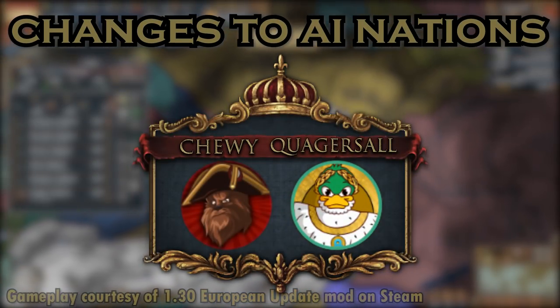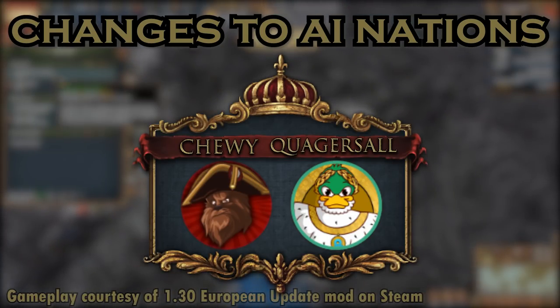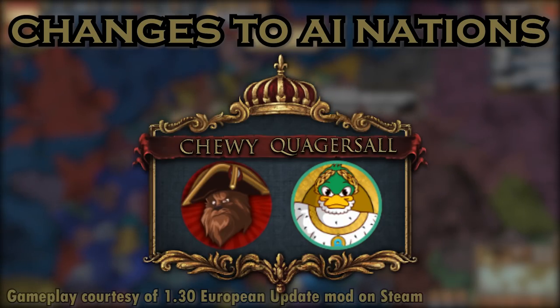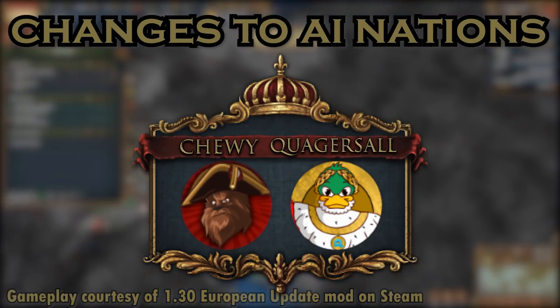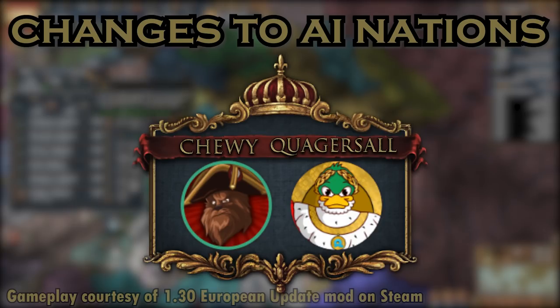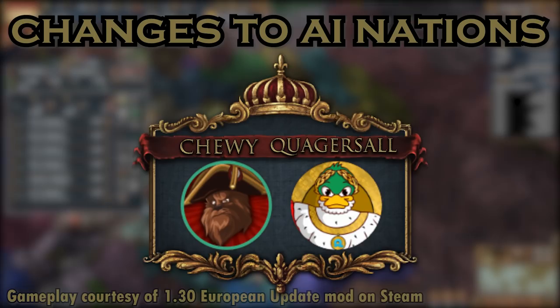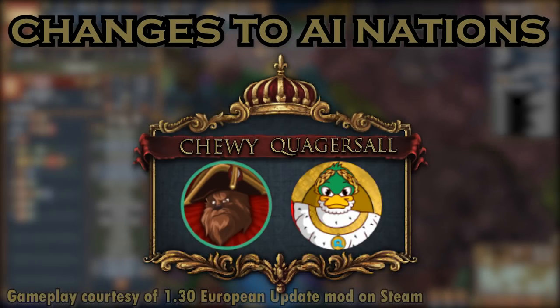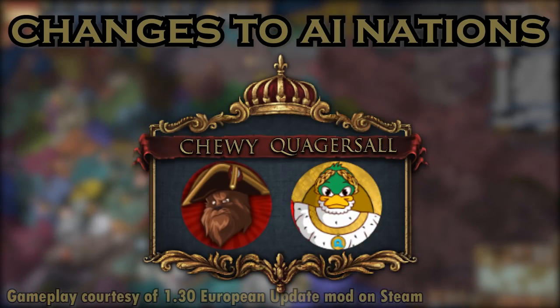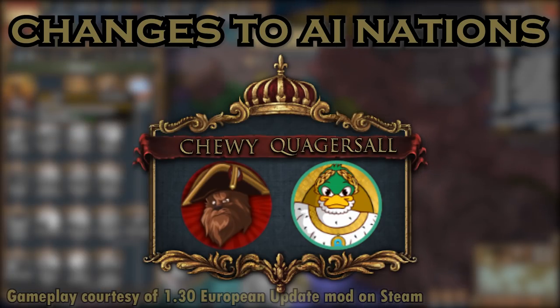The AI has been tweaked with the intention of making AI-controlled nations more competitive, with economic management being a priority according to Groogie. Religious conversion should now be a more common occurrence in vassal nations without needing to subsidize them for 30-plus ducats a month. Previously, AI nations would enter wars on your side with the promise of territory but occasionally refuse to take land in the peace deal, losing trust in the process. This should be resolved in 1.30. Additionally, AI nations will now only charter trade companies if they have a colonist, eliminating a lot of late-game border gore along the coasts of Africa, India, Indochina, China, and the Spice Islands.